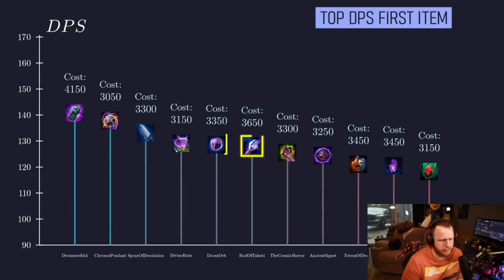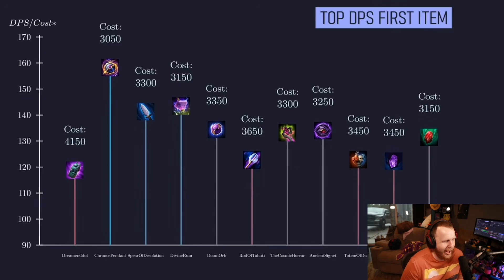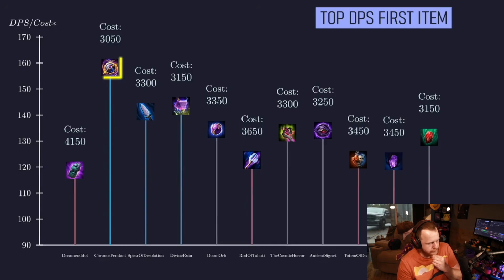Moving down the list, we have Doom Orb, Rod of Tsuhuti, the Cosmic Horror, Ancient Signet, Totem of Death, the Worldstone, and Soul Gem. Cost is important because it determines how much time it will take for each item to come online and defines the power curve — is the item's damage worth its price? Once we consider power curve, Kronos Pendant comes out on top, with Spear of Desolation and Divine Ruin quite close behind. It's interesting that Divine Ruin is considered this good. I always thought of Divine Ruin as pretty bad, but Kronos Deso is one of the core builds. It's like Kronos Deso or Kronos Poly, so it's very interesting to see Divine here. Curious that Divine's here but Poly's not.